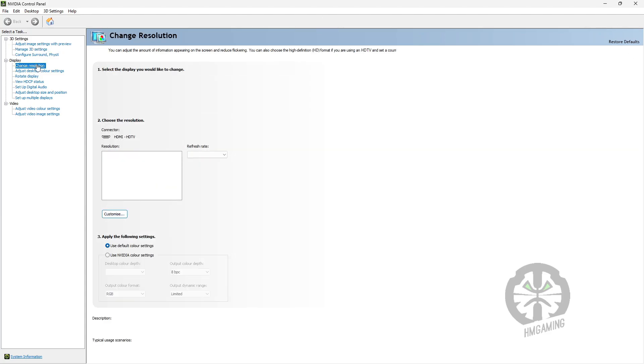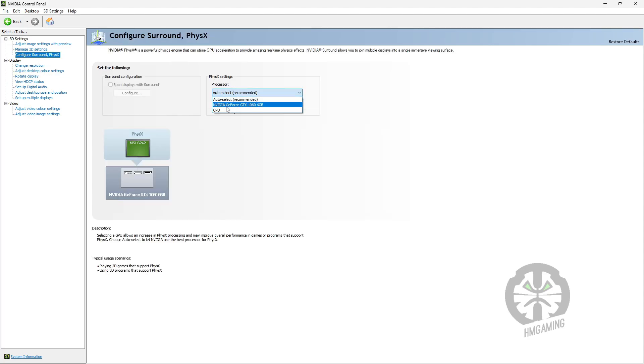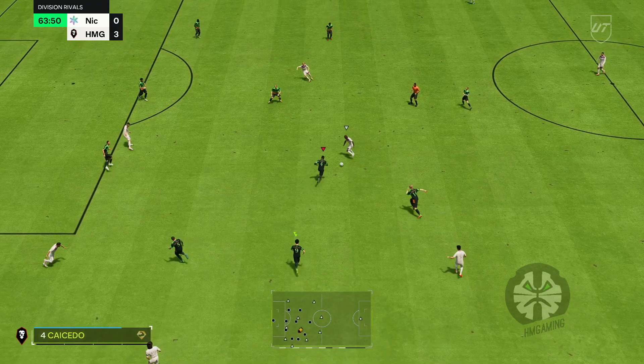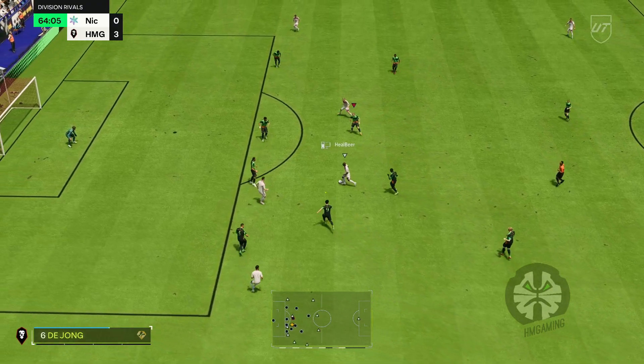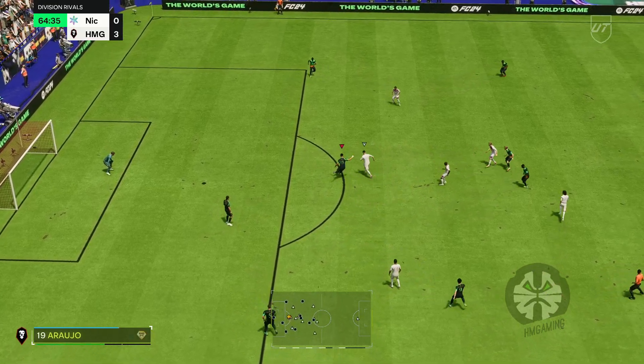I'll share the download link in the description — please check it out. I'm using Nvidia Profile Inspector for some other games to boost FPS, like Call of Duty Warzone, but never gave a thought about using it for FC24 or previous FIFA versions.